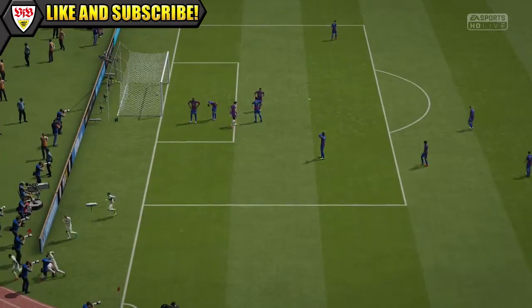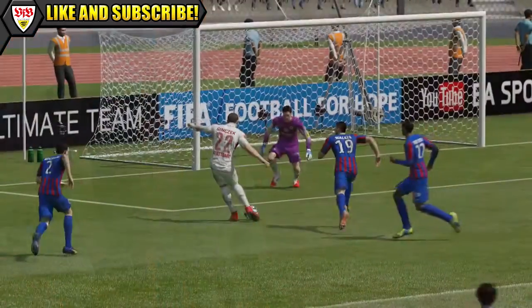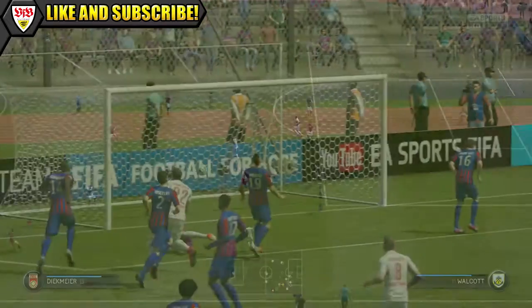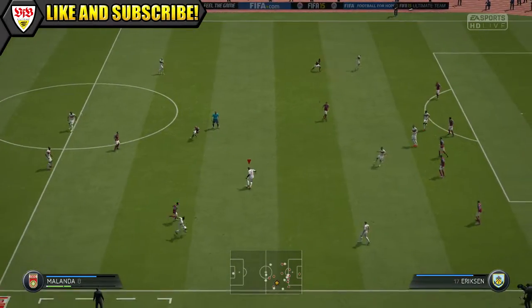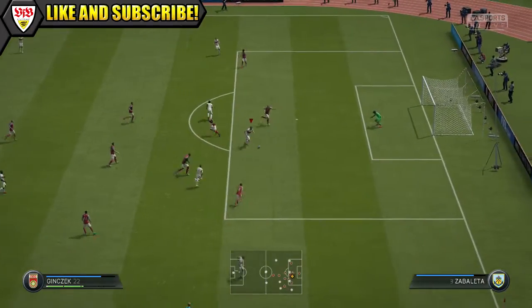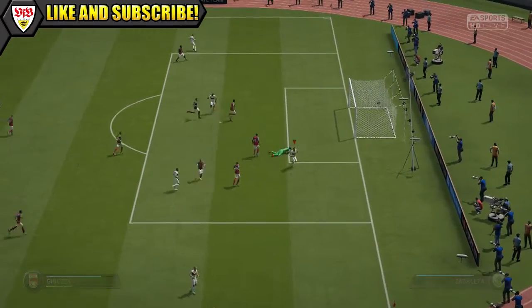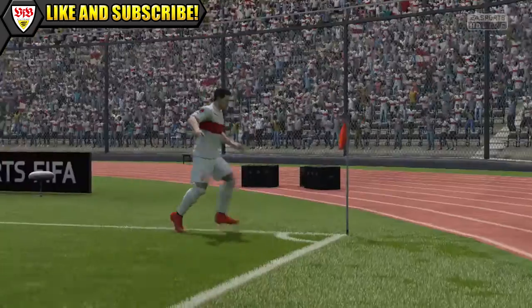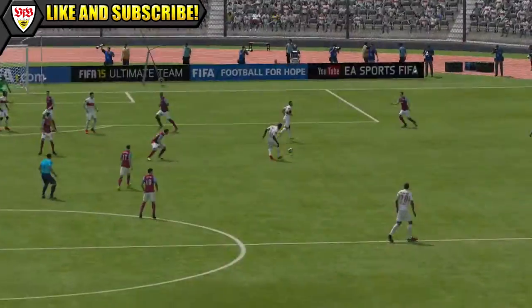He did make good use of that 89 shot power, using that shot power to just power the balls home. Best is sticking to shots in and around the box as his long shots are not good at all, we didn't even manage to get one on target, never mind score or trouble the keeper. So don't waste your chances on the long shots, just stick to it inside the box, use his strength, he is a menace inside the box.